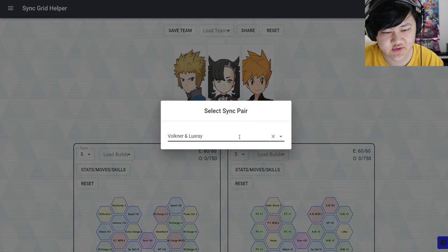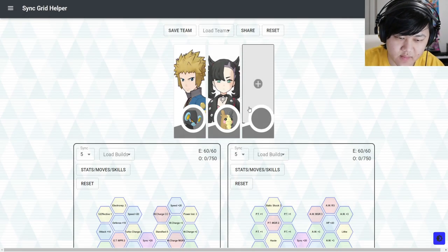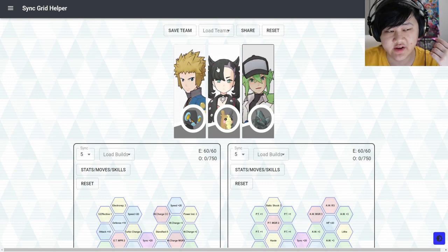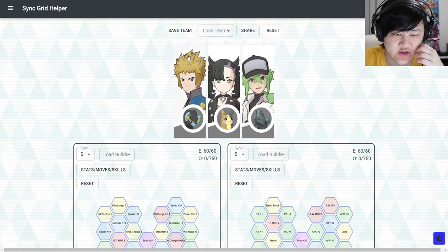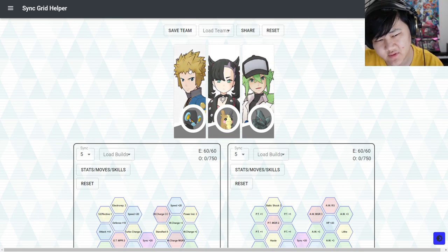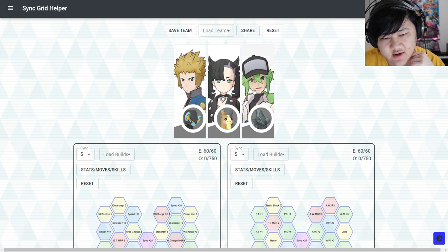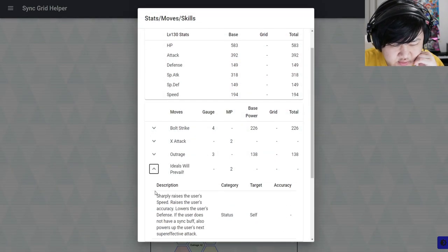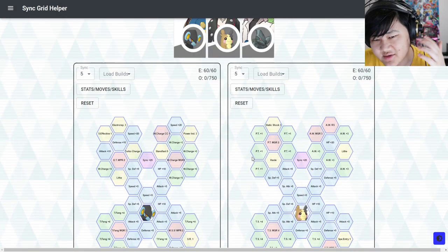Moving on to some dual striker comps — you could run Marnie with Zacron. Even though it's relatively slow, since Marnie's so fast and gives so much speed with her two-gauge move, this could potentially work. Tanking with Volkner is really good — he has really good defensive stats, especially with Electro Repulsion 3, making him a fantastic tank. N is slightly suspect here because unfortunately you don't have crit, which could be not that great.